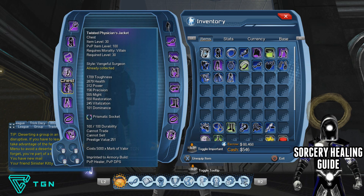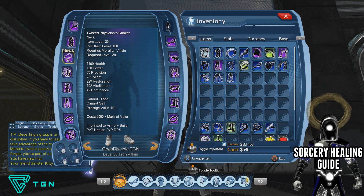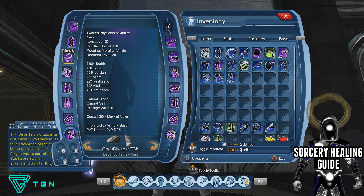It depends what kind of healer you want to be when modding. If you want to be a full-on healer, I'd recommend modding with Restoration and Power so you're not hitting the stat clamp and you're still getting as much Restoration as possible while also having Power for more heals. I'm going more hybrid healer, so I'll probably mod with Restoration and Precision for a bit more damage while still getting heals. For fives and fours healing, go Restoration and Precision; for ones and twos healing, go more down the Restoration route.